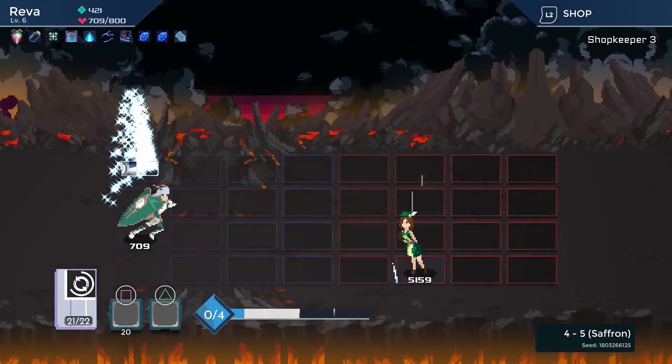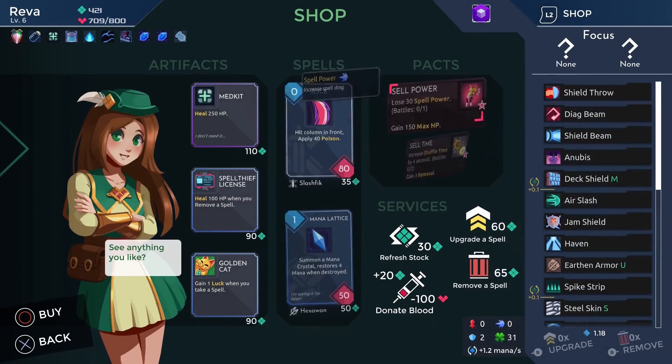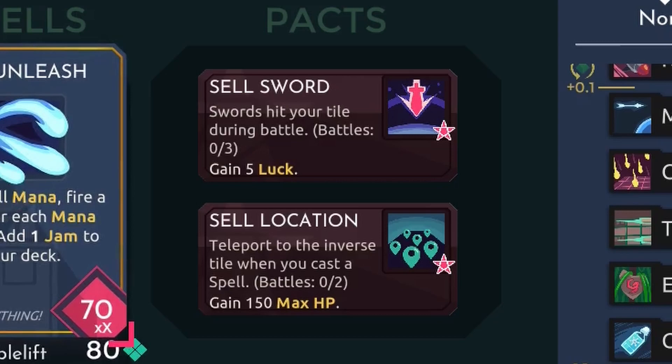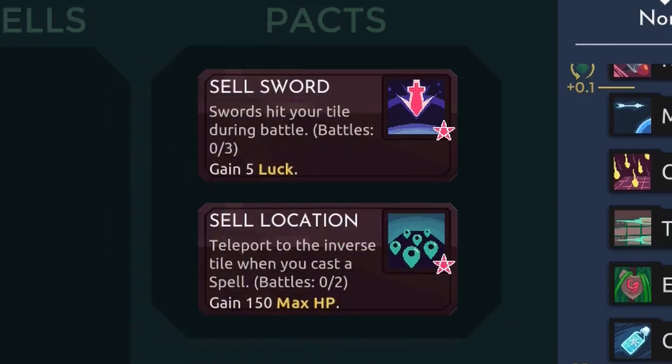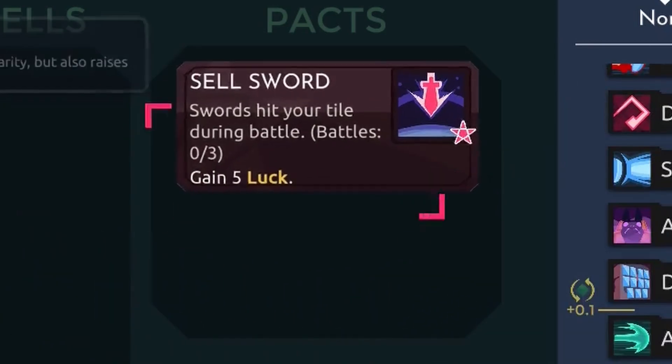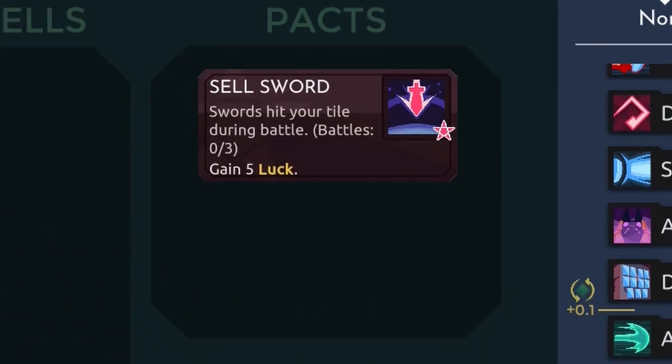I drop by the shop before meeting Saffron, and I happen to take a particular pack that I think will help me in the fight. Packs give you an instant reward at the cost of making the next few fights harder. The pack I took, Cell Location, teleports you whenever you cast a spell. Normally this is very annoying, but when I can't move, this pack challenge is actually a bonus.